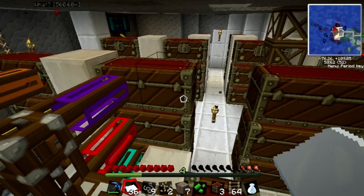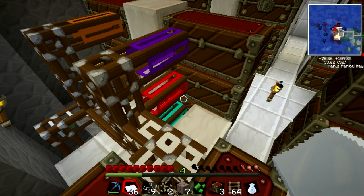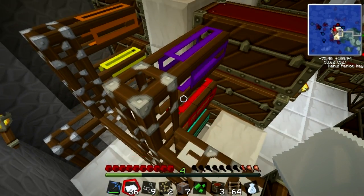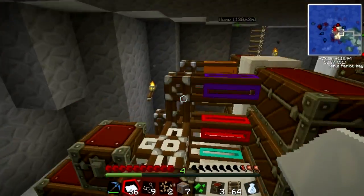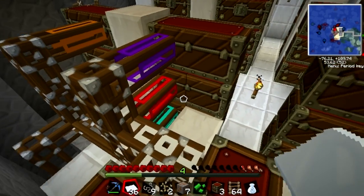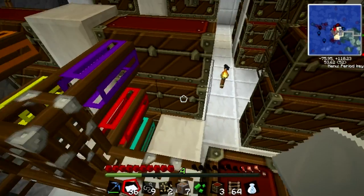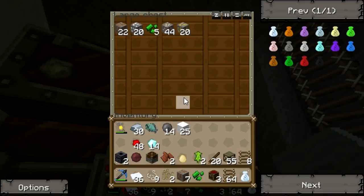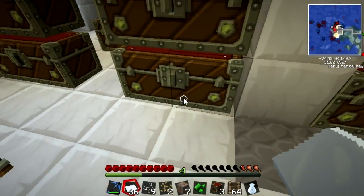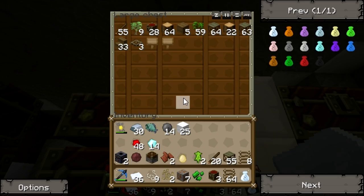That'll sort to these six, and then — do I even have anything going to teal or red? No, I didn't go into red, so I can probably feed that back around somehow. Maybe do I have anything going to orange? Yeah, I do — ores, dusts, bars, foods, nothings, and wood stuffs.